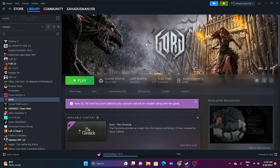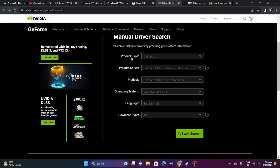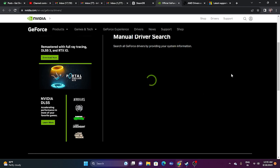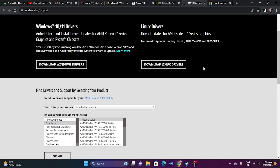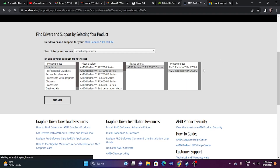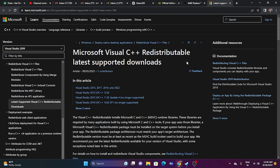Next, update your graphics card drivers. Links for both NVIDIA and AMD will be in the description. For NVIDIA, go to the driver download page, select your product type, series, and operating system (Windows 11), click Start Search, and download the latest driver (e.g., version 536.99, released August 8, 2023). For AMD, select your GPU details and submit, then download the appropriate driver for Windows 10 or Windows 11. Install and restart.